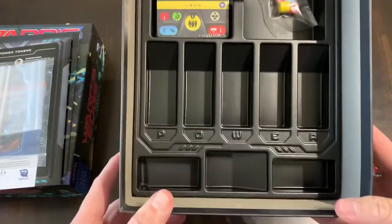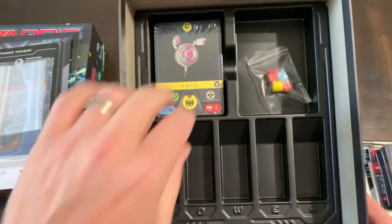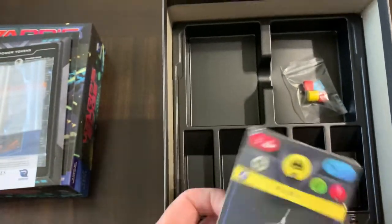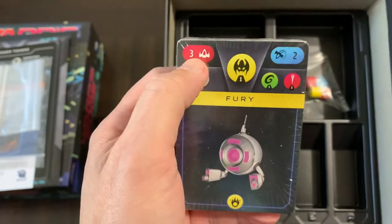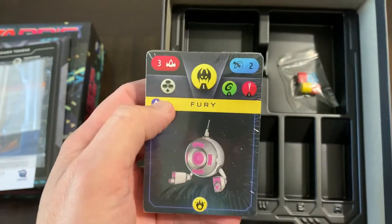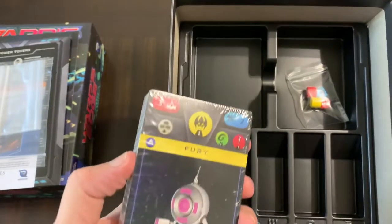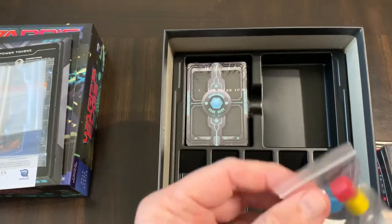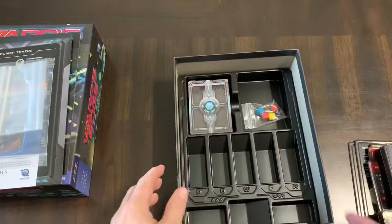There's also storage in the box for the tokens — certain tokens are delineated and go in those slots. Then you have your cards: a deck of cards that includes some upgrades for your ship, and then there's the enemy fighter that you fight. I believe it shows the enemy's attack and maneuverability, what you need to do to defeat it, and then what it does to you. I just learned about this game yesterday and ended up picking it up today. And then your markers for the hull, with screen-printed markings on them.